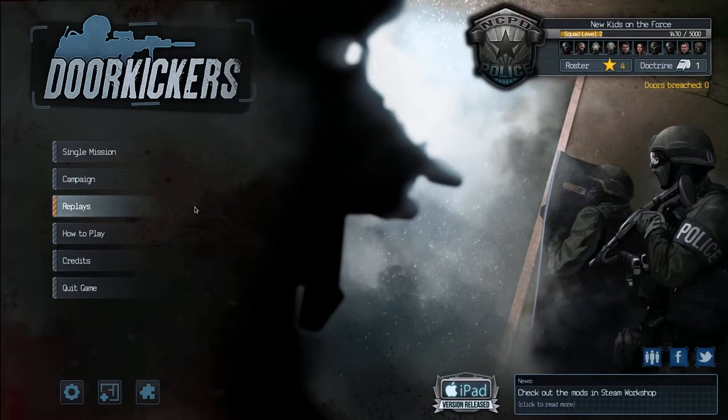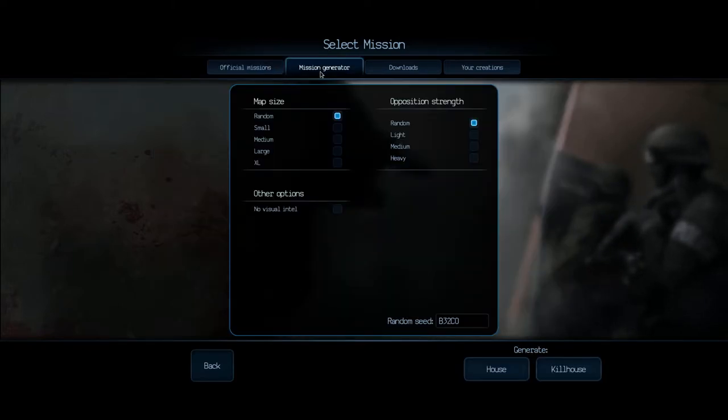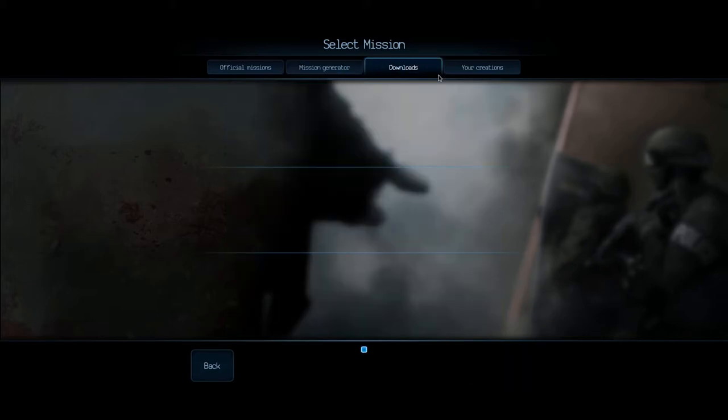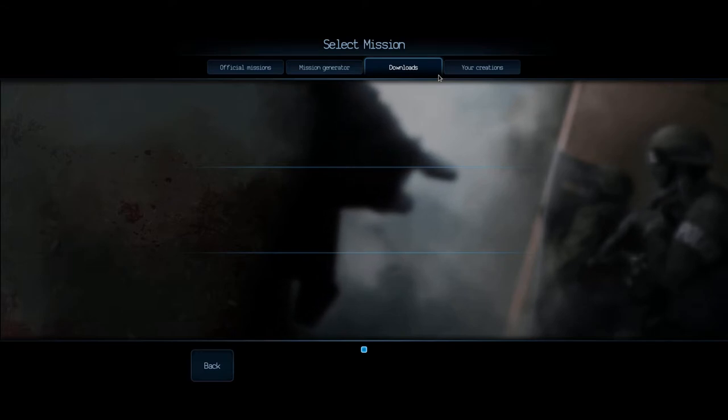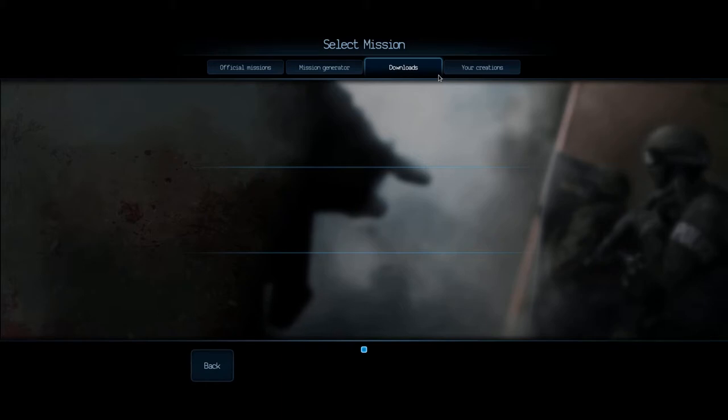Hopping right in, I'm going to do single missions, which gives you a bunch of missions you can do. There's also a mission generator which generates a random mission, which is pretty neat because it makes the game almost infinitely playable. You can also download missions from the Steam Workshop, which is pretty cool. The game supports Steam Workshop and there are tons of mods already available, which really emphasizes community content.